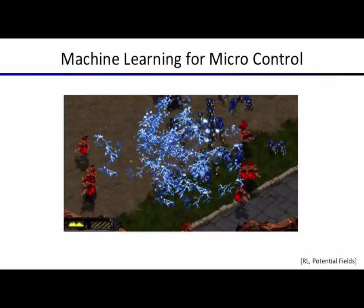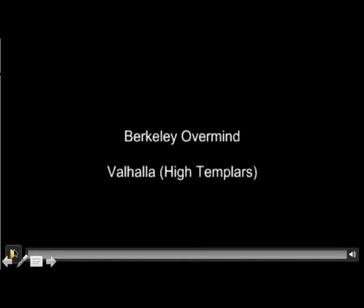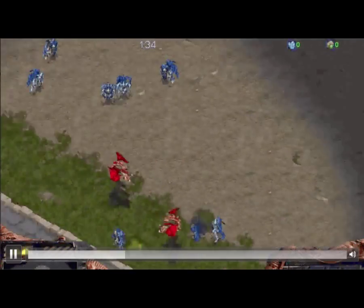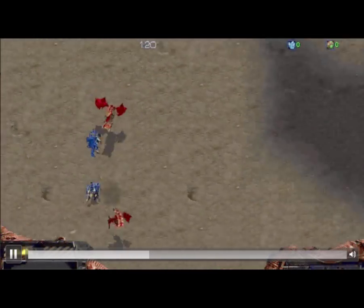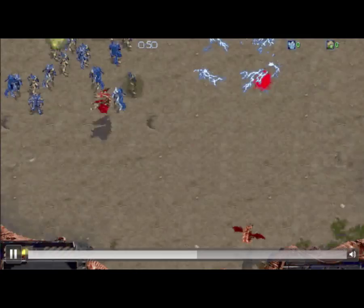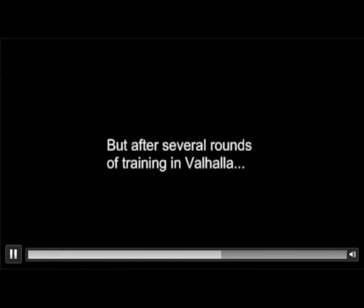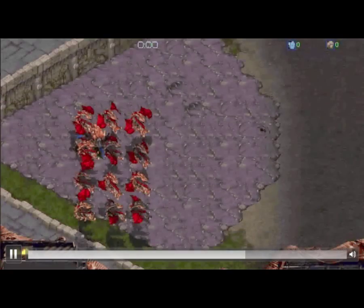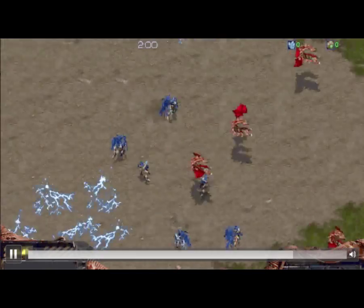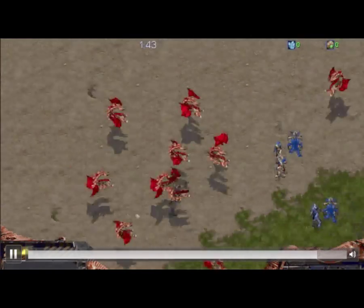There's some machine learning for microcontrol to better deal with a specific type of enemy. The initial behavior wasn't that good — it was getting mostly destroyed. After learning, the spreading-out behavior was much, much more successful.